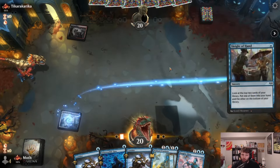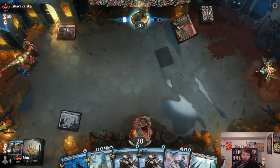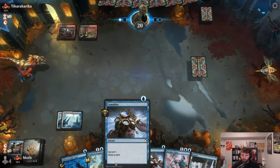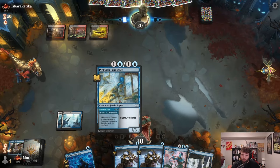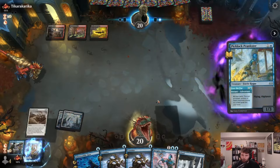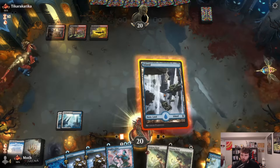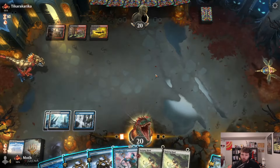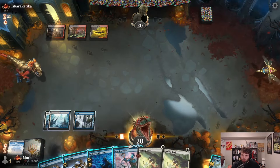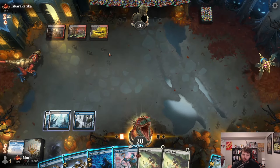Sleight of Hand — we'll take another Coast and we'll need to draw one more land at some point. Let's just pass back and hold up the free the Fae. We take a Helping Hand. We can either slam the Jinn or try to get things in our graveyard and try Helping Hand next turn. They're probably holding up a removal spell being a Black-Red deck, so I'll just pass.